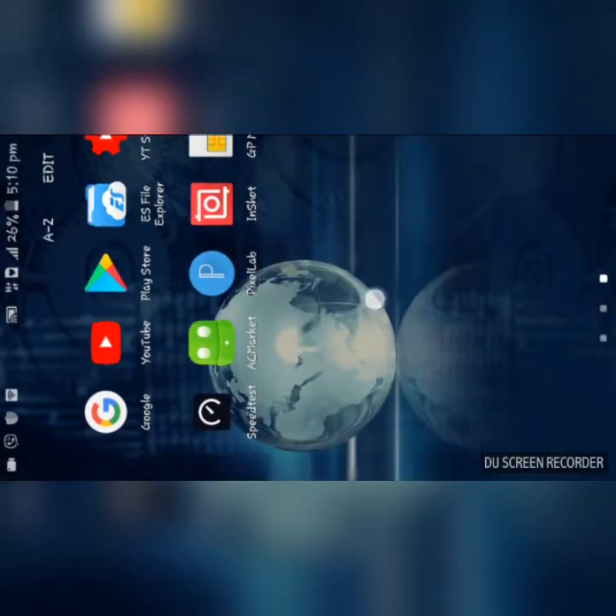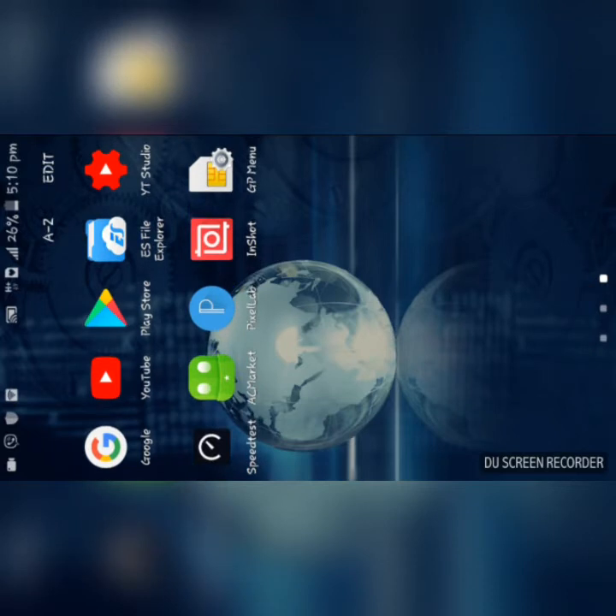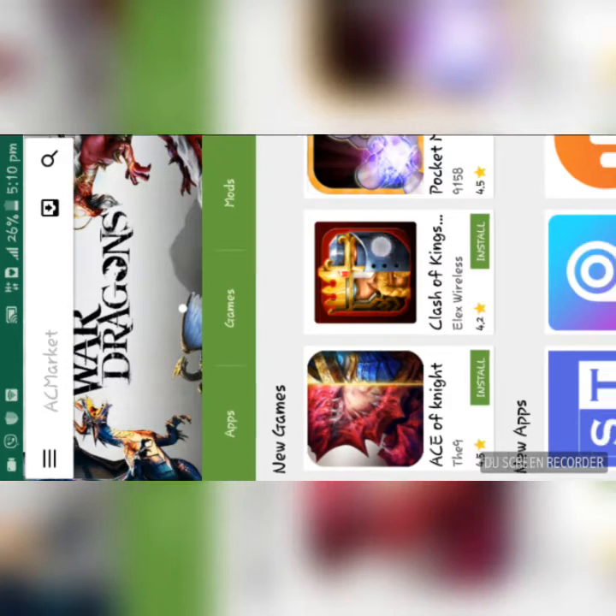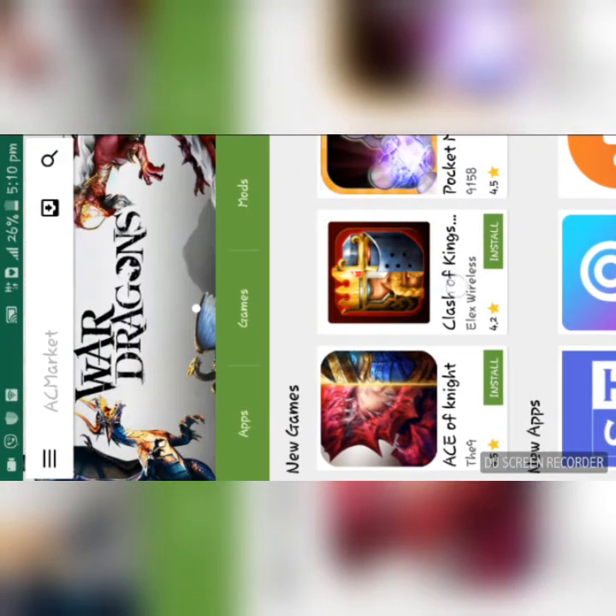The game has been uninstalled. What you need to do is go to your AC Market. If you don't know how to download AC Market or if you don't have it, you can see my video on how to download AC Market. So let's come back to our topic.